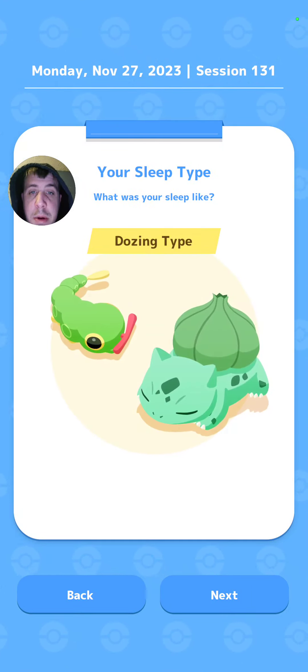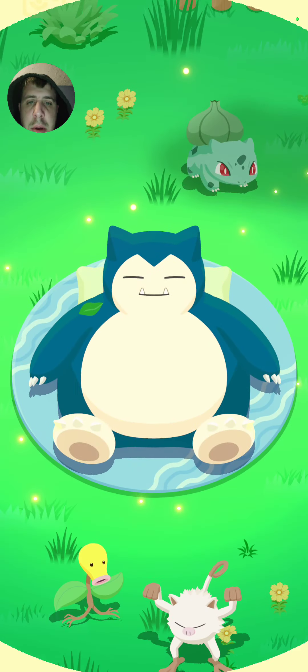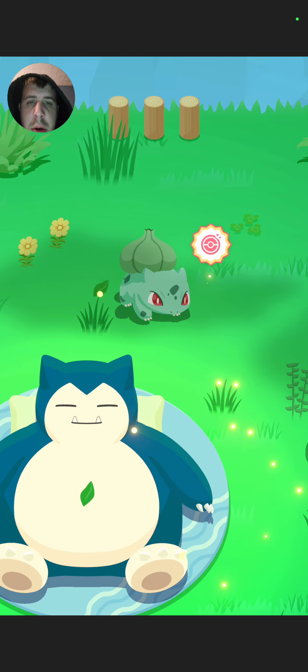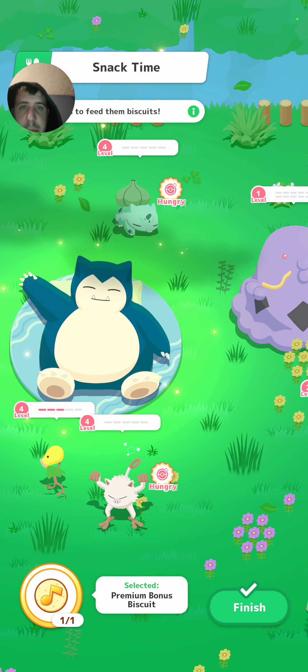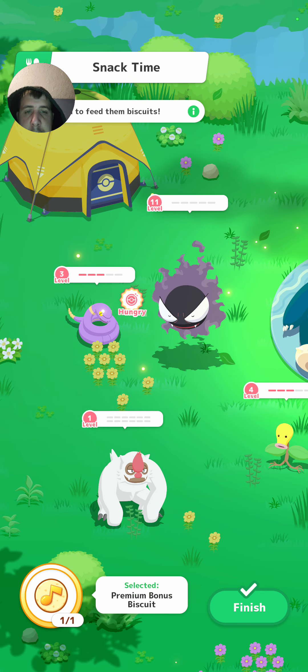Alright, let's snap all the pictures. Then we'll snap the picture of the Vigoroth since that's a new sleep style, at least. That's pretty cool — at least we got a new sleep style. Vigoroth — impatient sleep. That's actually our first Vigoroth that we found too.